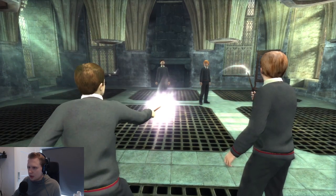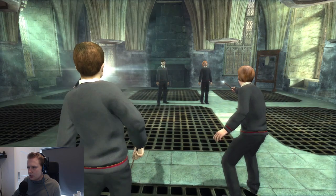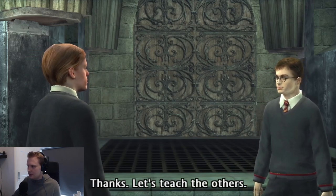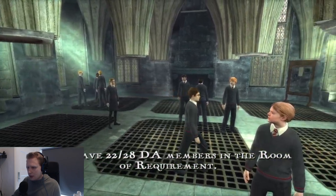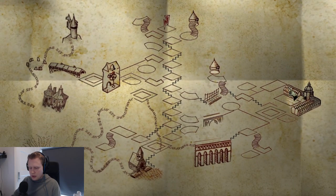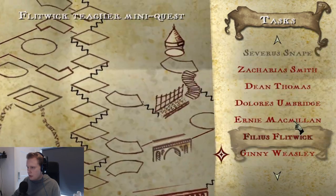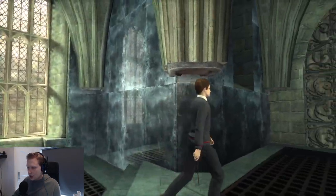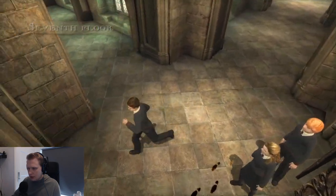We need to do it multiple times. Right. So we have 22 out of the 28 DA members in the Room of Requirements. Now, if we check, Ginny is nearby. So we will start with that one — at least it looks like she is nearby. And it'll tell us where to go around here.